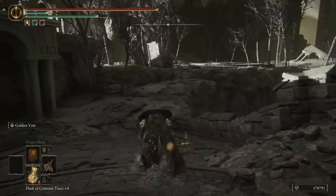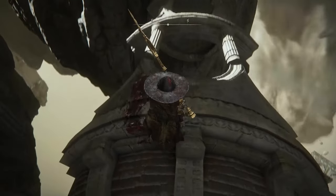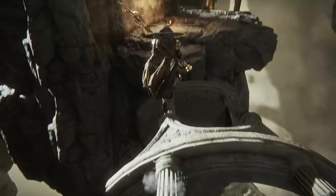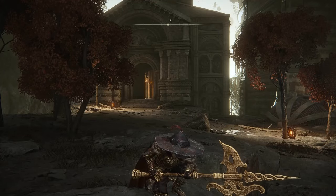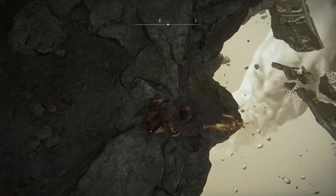Mine currently doesn't have it because I've already defeated it. But after you've defeated the dragon, you're going to go towards that opening to the far right. Through that back path, you'll have this thing to kind of do a parkour over and the entrance will look like this. When you go in there, you pick up the bell bearing.